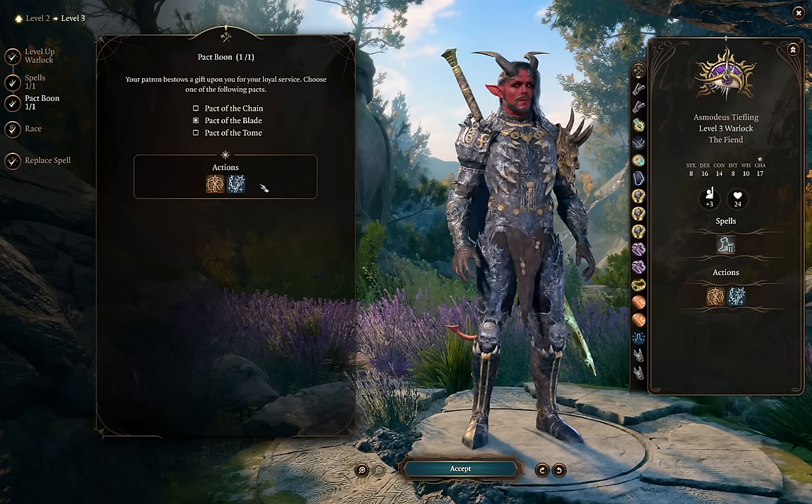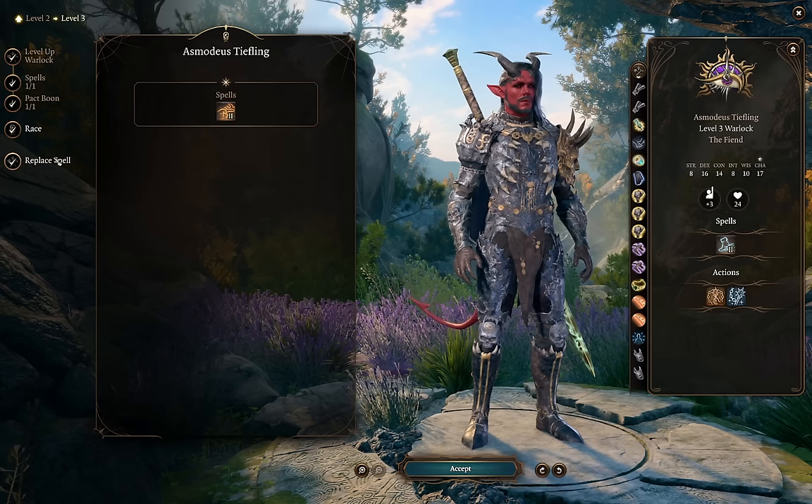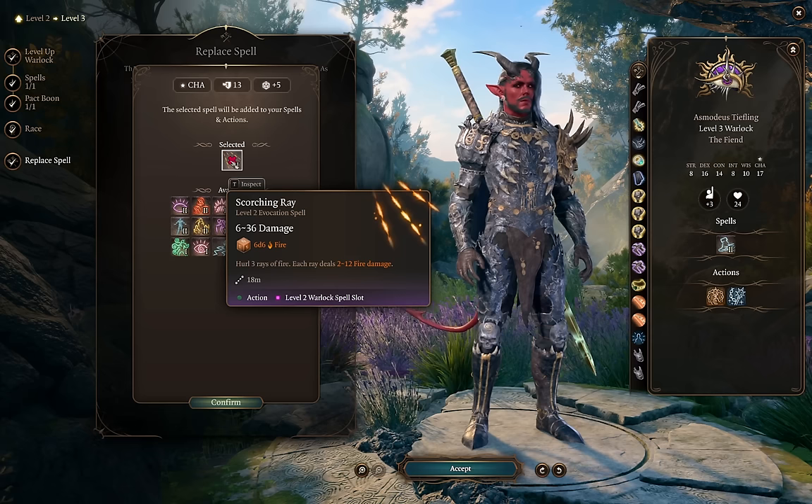As an Asmodeus Tiefling, we get access to one casting of Hellish Rebuke per long rest — a nice ability to have as a melee character, upcasted to level 2, and not something we'd want to spend our limited Warlock spell slots on. We can then replace a spell — since we get new spell levels here, it makes sense to replace Burning Hands. I always like to upgrade to the newest fire spell from the Fiend Warlock's expanded spell list.